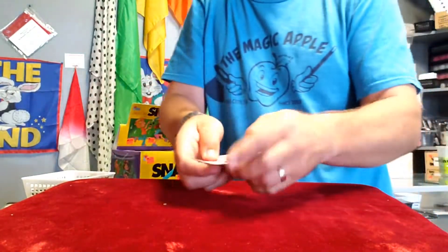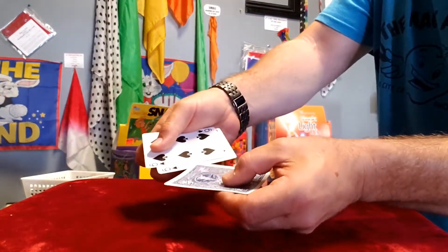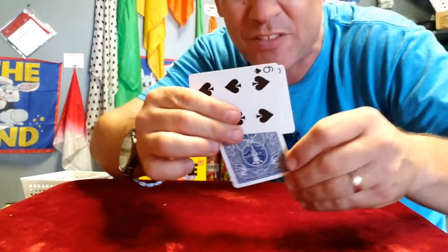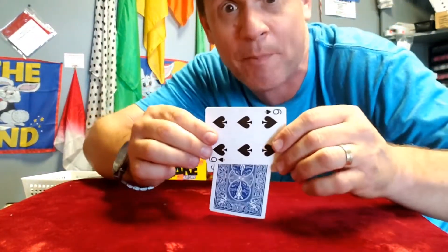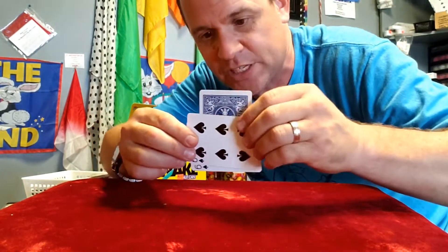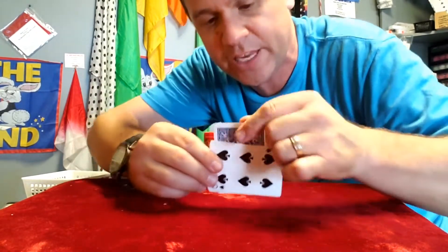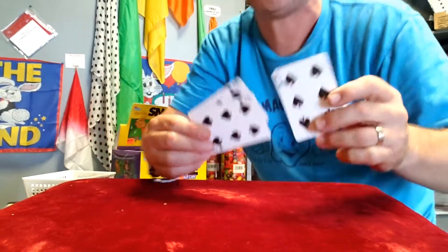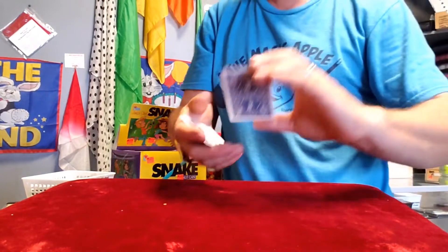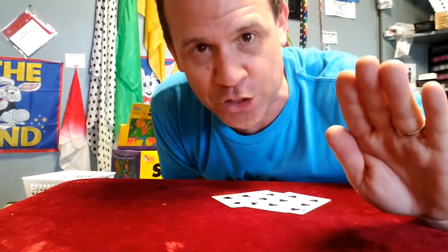Finally, we'll put the seven of hearts face down in between the two sixes. If there was a spectator here, I'd let them push the seven of hearts right through and it'll turn face up, but I'll use the table — just like this. Oh wait, it's supposed to go face up. Hold on — the seven of hearts is going to go face up, just like... are you kidding me? See? I never even had a money card. It's all a game — you'll never be able to win money at any one of those three-card montes. So save your money, don't buy into it.